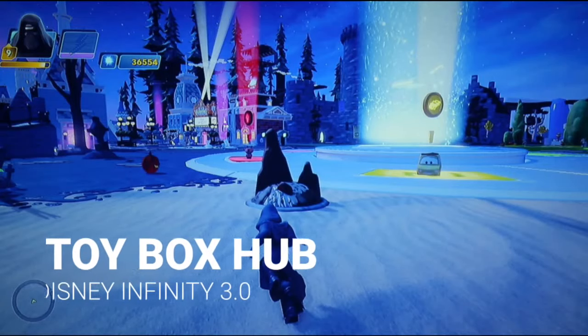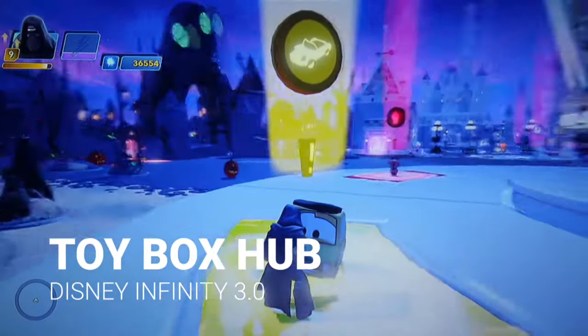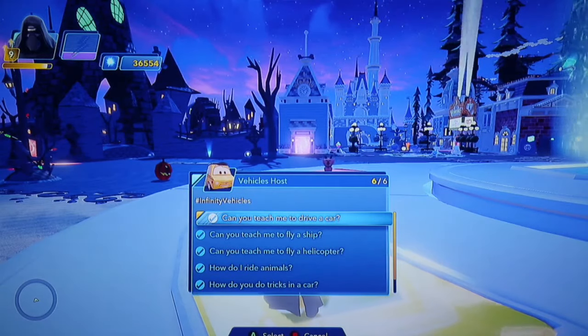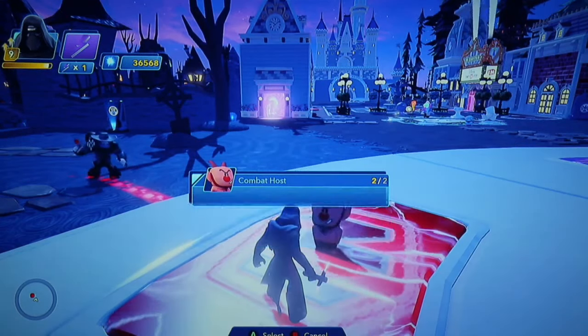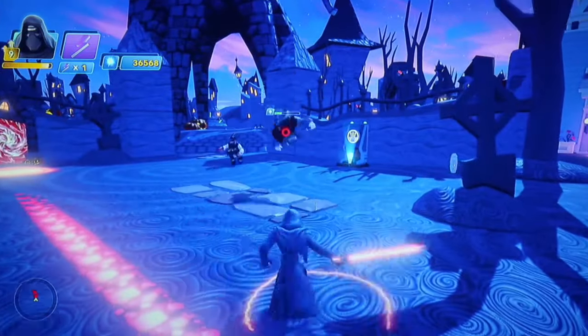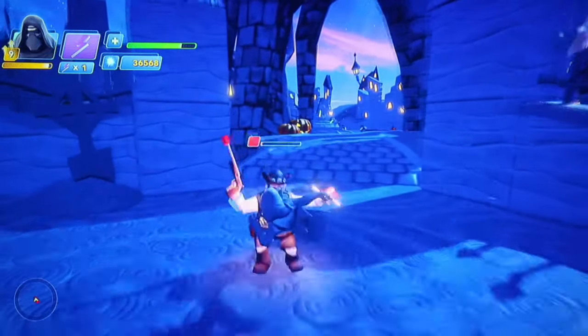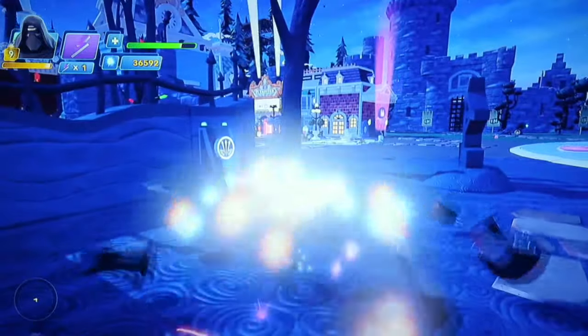Let's start with the first mode, the Toy Box Hub. I highly suggest starting here before you even touch the story mode, because you can learn tons of tips and tricks about the game from every host here. But you do always have to be on the alert, because you can get attacked, especially if you're near this evil graveyard. While this can get annoying sometimes, it's mostly a very helpful thing because you can level up and be able to purchase skill upgrades.